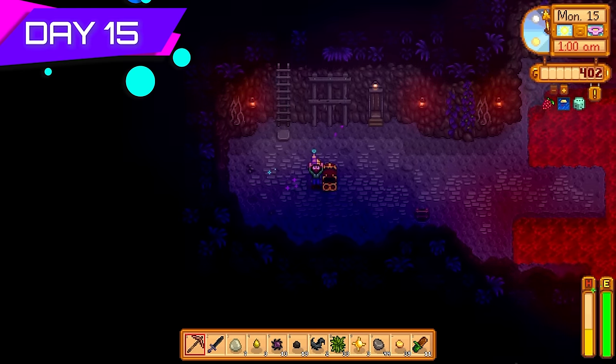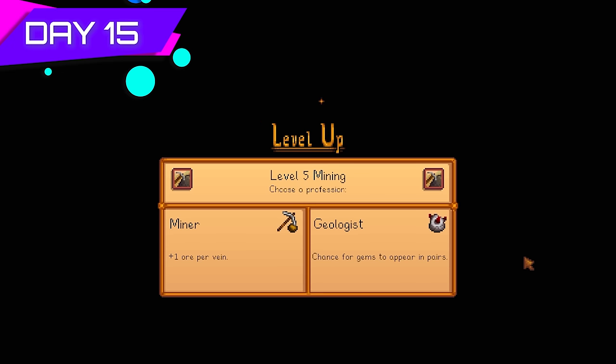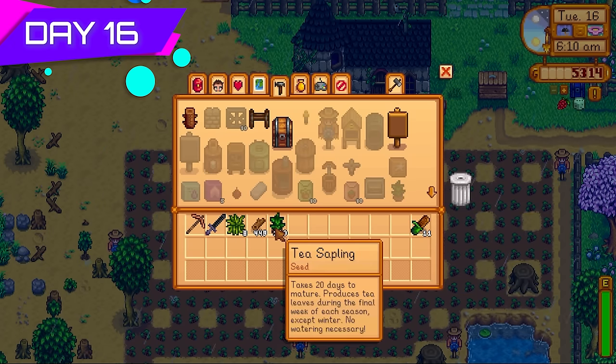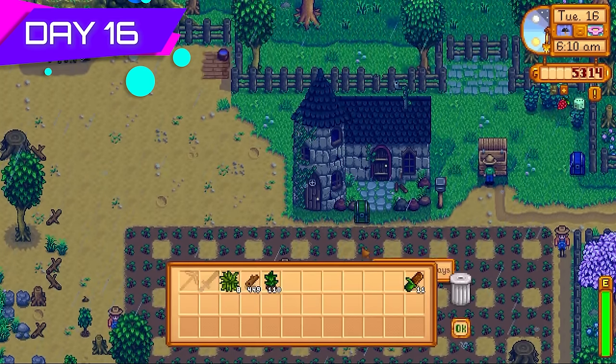Level 100 in the mines! Got a star drop — anything that increases my maximum energy is welcome at this stage. Got level five mining and went with Miner for plus one ore per vein. Also went with Fighter for 10 extra attack power. Made about 110 tea saplings from the fiber generated so far — this was day 16.